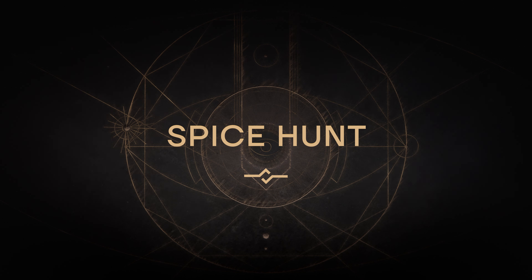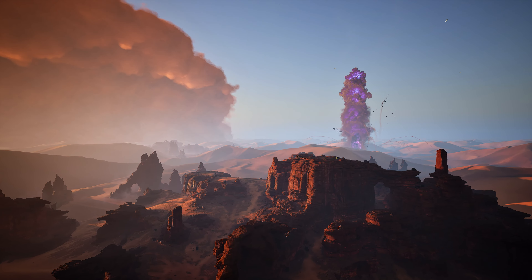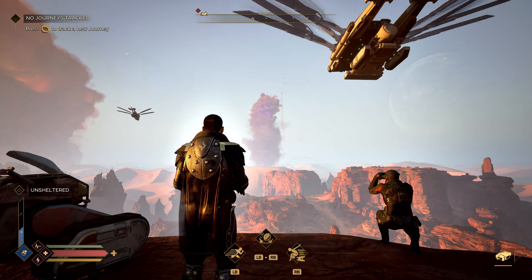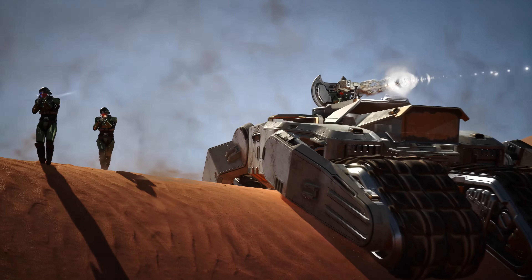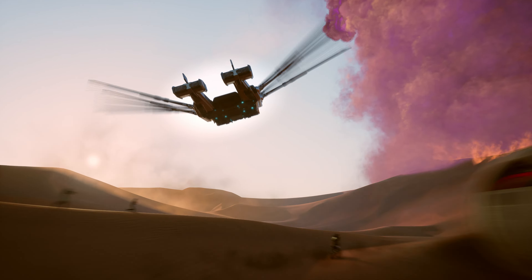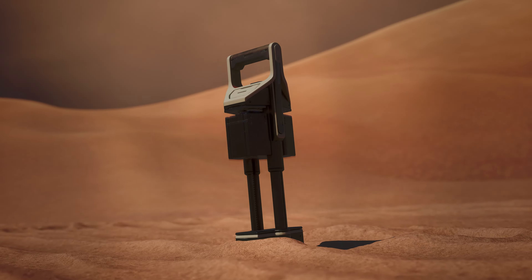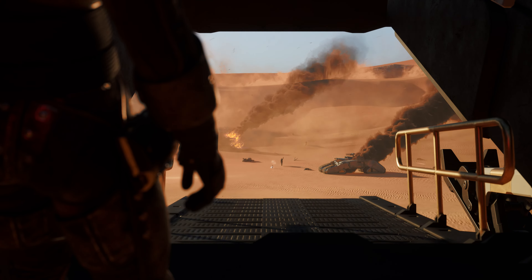The end game of Dune Awakening takes place in the deep desert. Giant spice blows will happen, drawing players from all around to harvest spice as quickly as possible. You want to get there first and take as much spice as you can before an enemy guild shows up to take it from you. If you're clever and start to lose the battle, you might place out a thumper — that limits the time people can take spice, because then the big worm is going to show up.